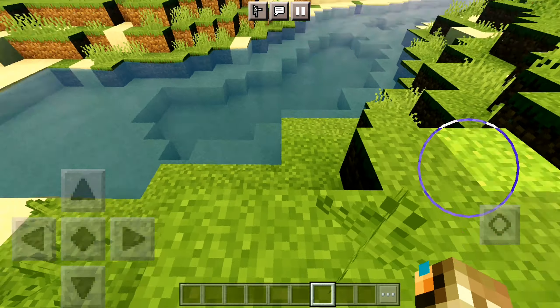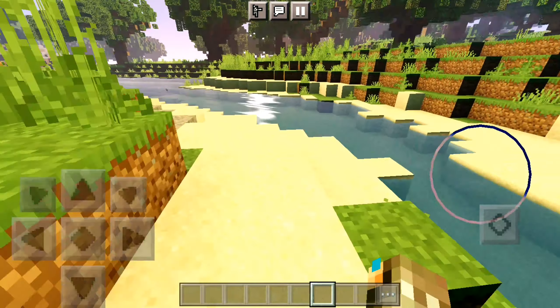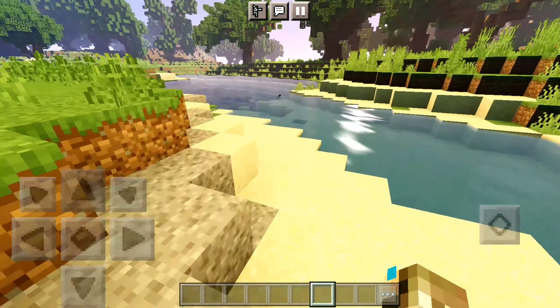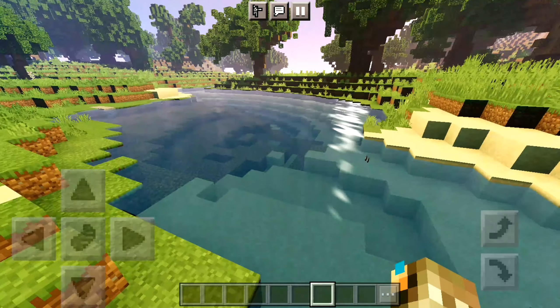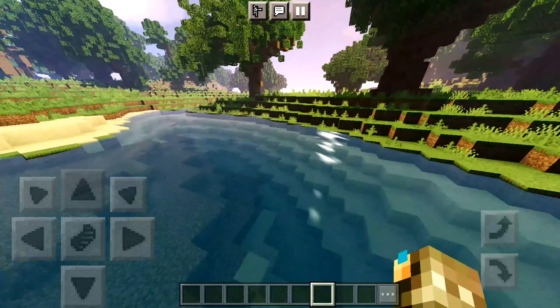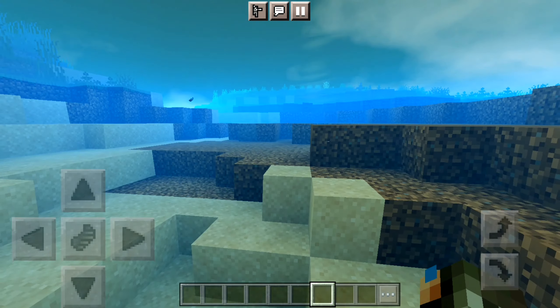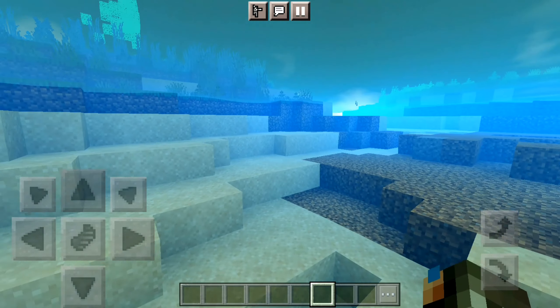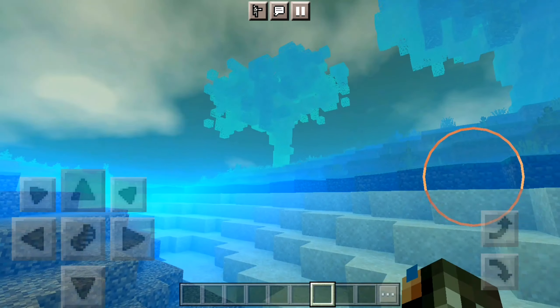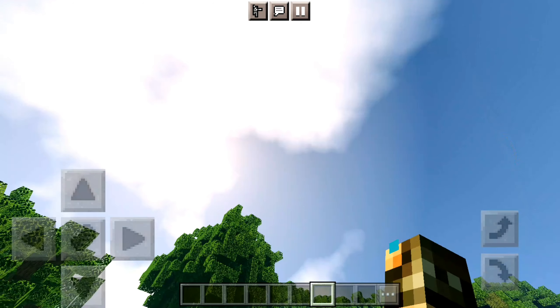First off, we have our water source over here. The water does seem pretty cool. We've got our reflections over here from the sun and the clouds, which is awesome. And if we head down, let's see if it waves. As you can see, yes, we do have the distortion going on. And it's pretty transparent, so I guess you could use this for monument hunting. And that's it for the water sources.